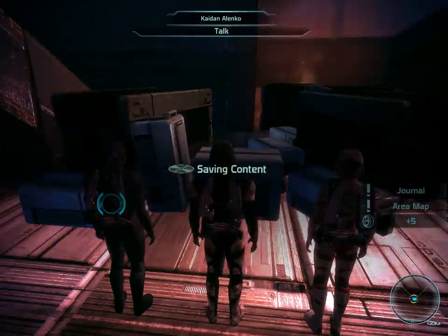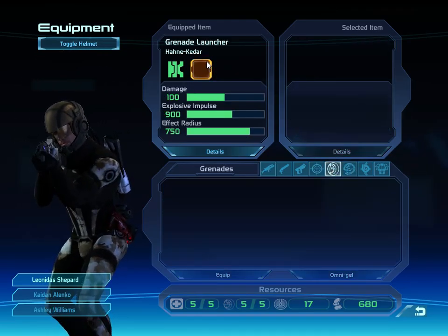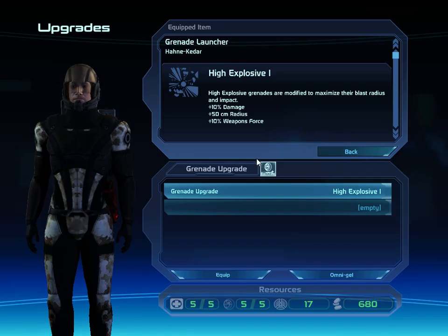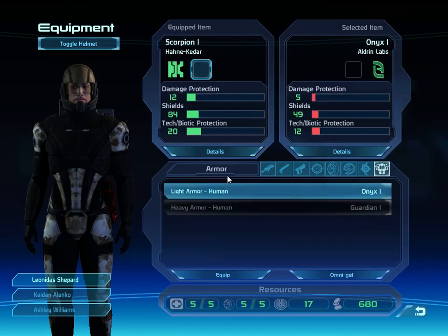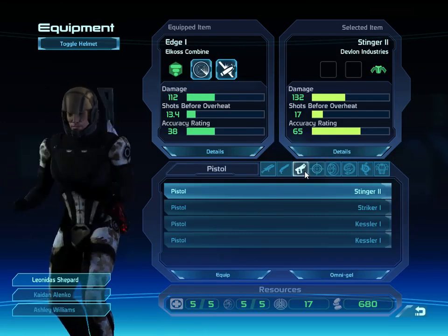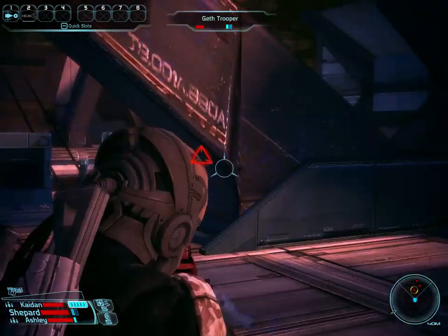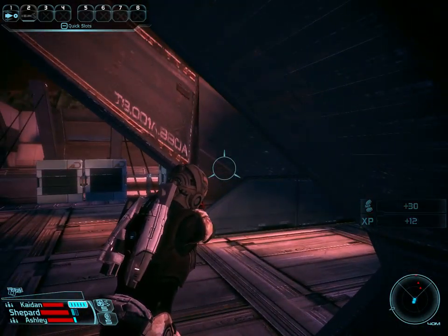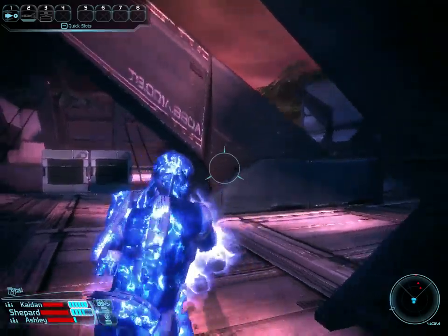So we've got our first grenade upgrade - high explosive, which is a pretty decent upgrade this early in the game. Pop that in. And he gave us something else. Oh yeah, I have barrier now, so let me get that up there.